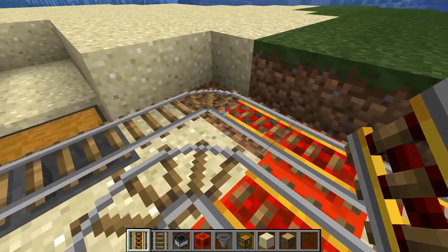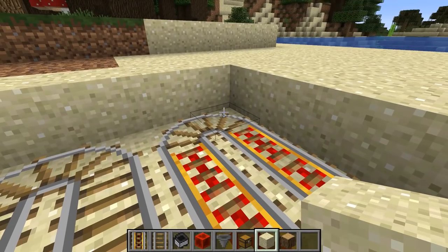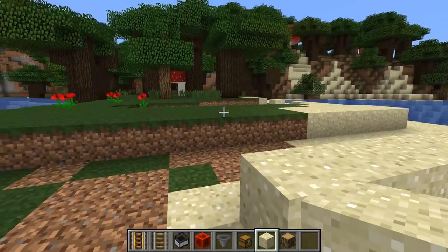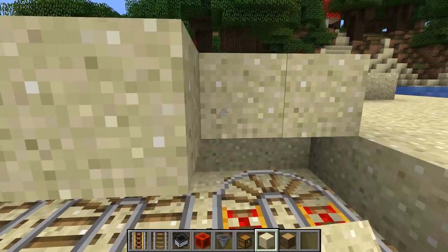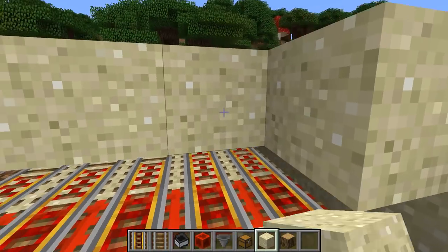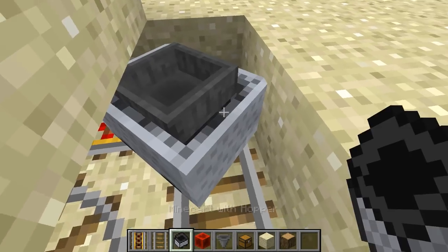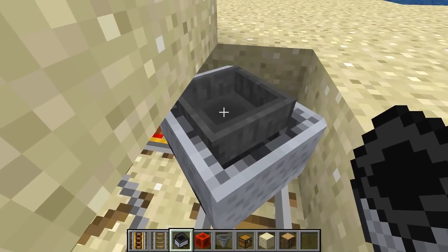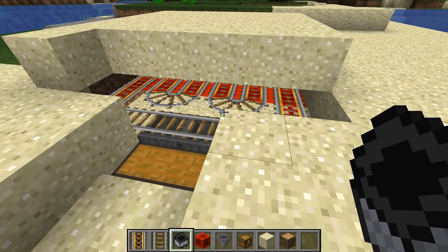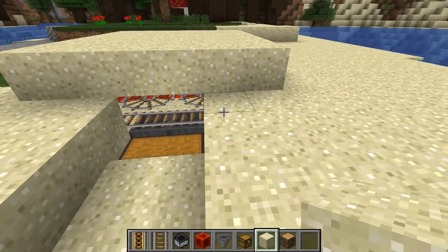What we're going to do now is get the minecart with hopper running around on this track. But before we do that, we're going to put some sand on top of the rails. Because the rail takes up the whole block, the sand doesn't fall — it looks like it's floating but it will work. Then get your minecart with hopper, put it there and give it a little push. That minecart with hopper will just run around and around continuously. Then fill up the rest with sand and you are away.